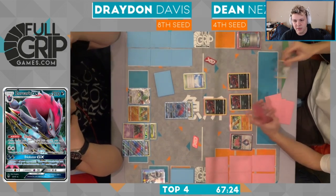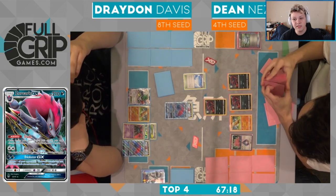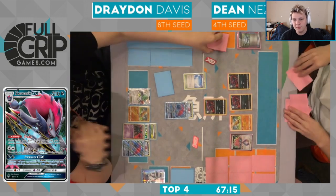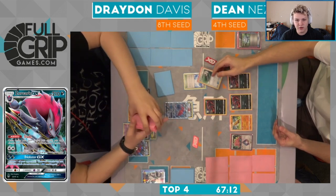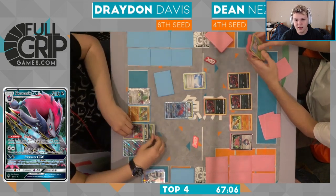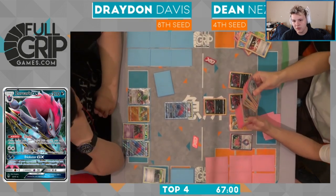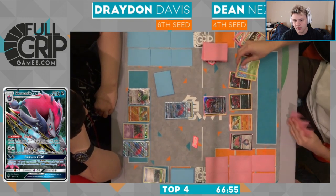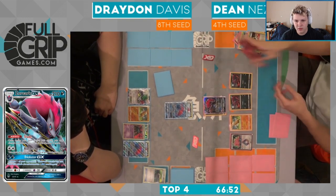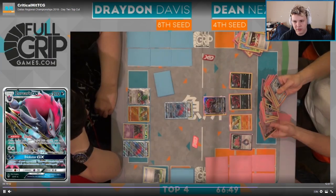He even has the option to find a way to play a draw supporter. Dean did put the Chorus in his discard pile with the Battle Compressor, so he just needs a Via Seeker to get off a Chorus potentially. Get rid of the Skyfield, Float Stone — prop double prop, Ultra Ball should see a Zork. It is! Double prop, Ultra Ball, boom another Zork. I don't like him getting this Zork here.